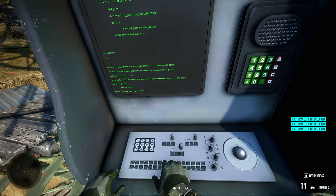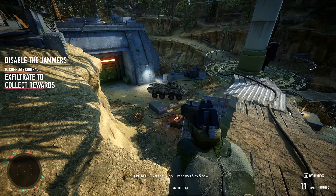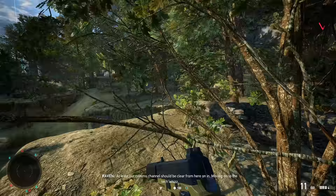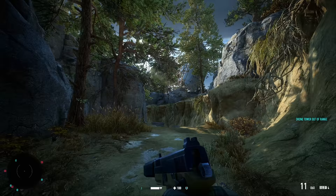Final jammer — disable. Good stuff. Sorry to interrupt control, but some things are more important. Oh yeah! Let's get out of here. That has been just a slice of Sniper Ghost Warrior Contracts 2.